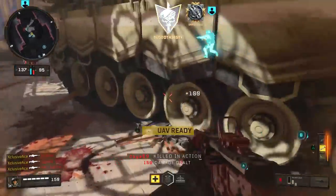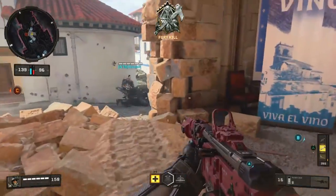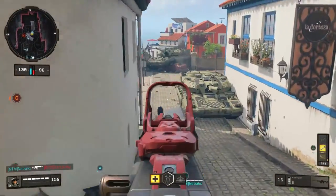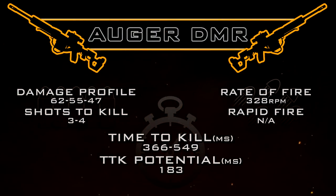But if we look at the time to kill potential — keeping in mind this is without the operator mod, which I'll be covering later in the video — when we're using the high caliber attachment and hitting those high caliber zones, it gets reduced very significantly. Now we have an extremely fast time to kill at 183 milliseconds, and this is where this gun really shines.